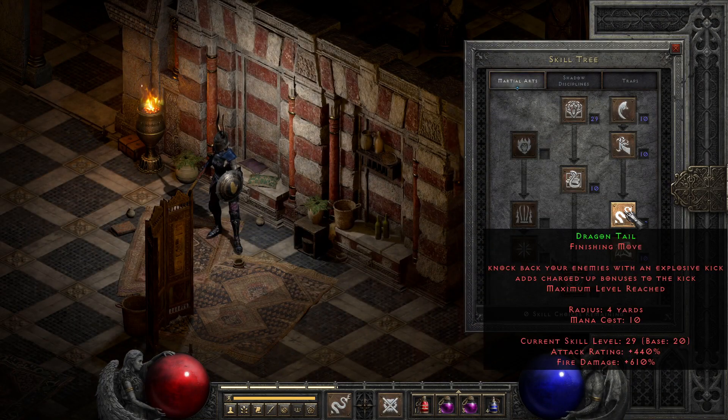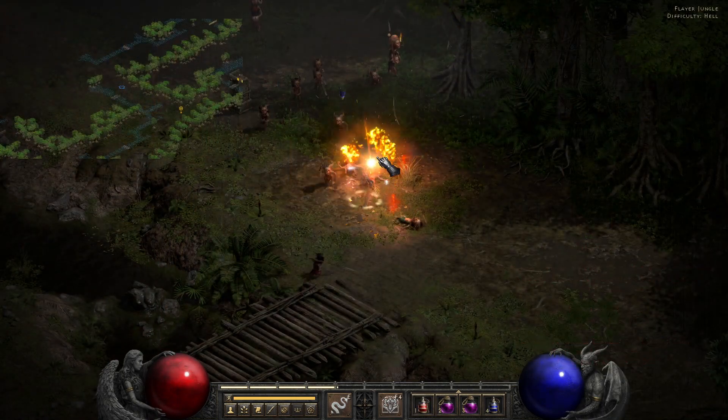Third up, we return to playing footsie with enemy faces, this time with the more mechanically complex kick, Dragon Tail. And I'll say right now, if you come from playing other classes, this skill will not behave how you expect, because it obeys its own weirdly specific set of rules. Like Dragon Talon, its base damage is determined by boots and its range and speed are determined by your weapon, but the weirdness starts happening when we talk about Dragon Tail's special effect: a fire explosion with knockback.